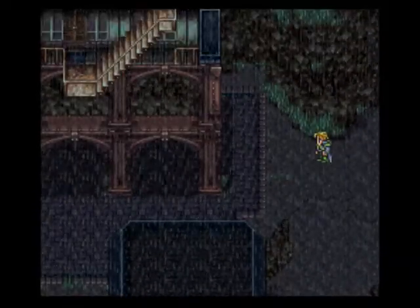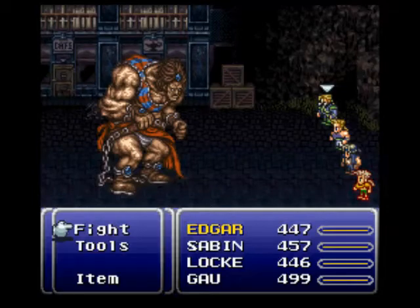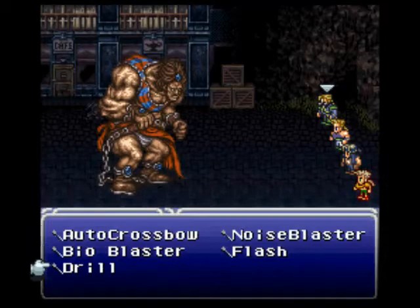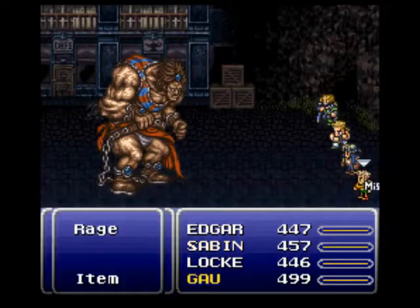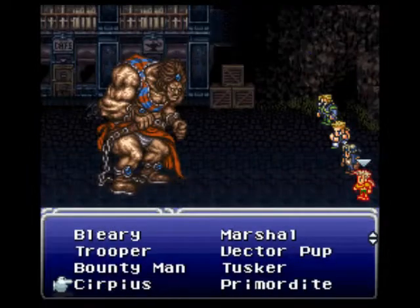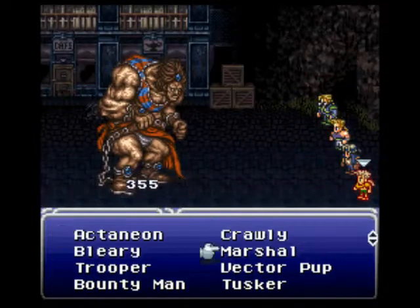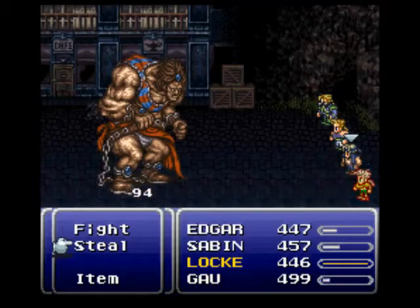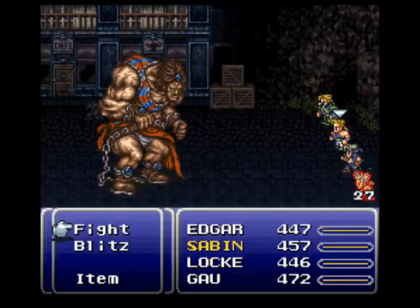Now we can meet up with, I think, four different enemies here. And here is one of the most dangerous enemies in the game for right now. You want to just use drill — any blitz, it doesn't matter. This guy can use magnitude eight, which is kind of like an earthquake spell, and that'll do like 150 to 200 damage. And that is not good, so you want to be careful for that.